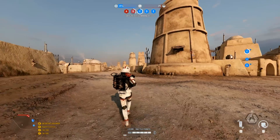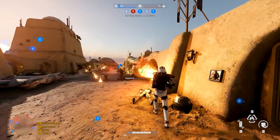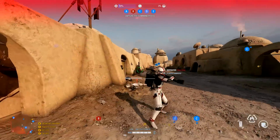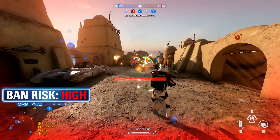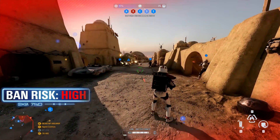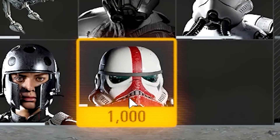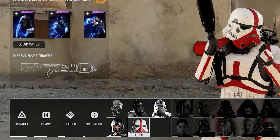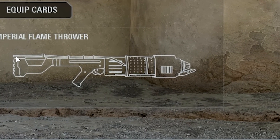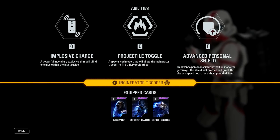This is the Incinerator Trooper from The Mandalorian and there is a cool custom model for the character and the flamethrower. There is a custom portrait image for the respawn menu along with text edits, a new icon for the flamethrower in the respawn menu, and new icons for the abilities as well.